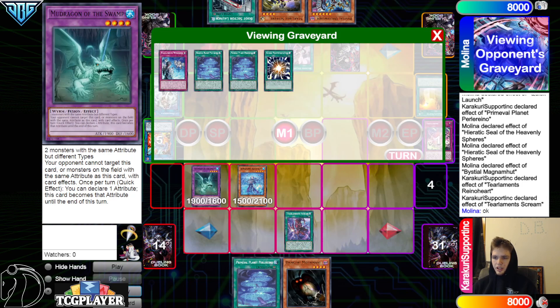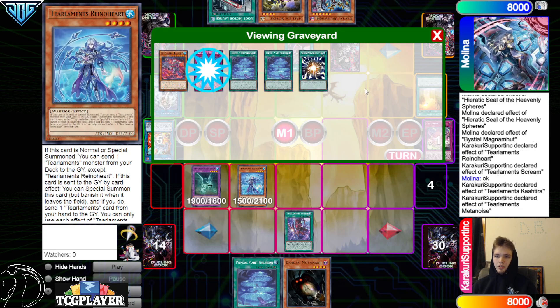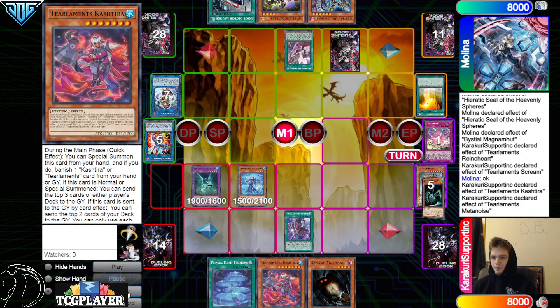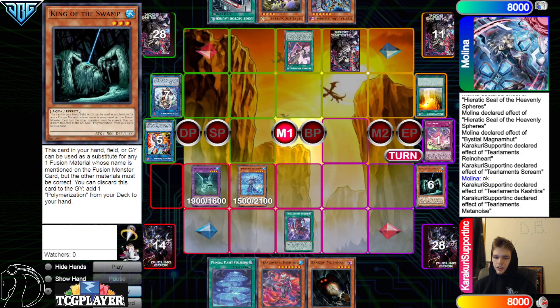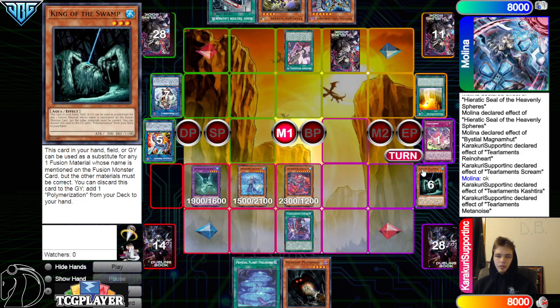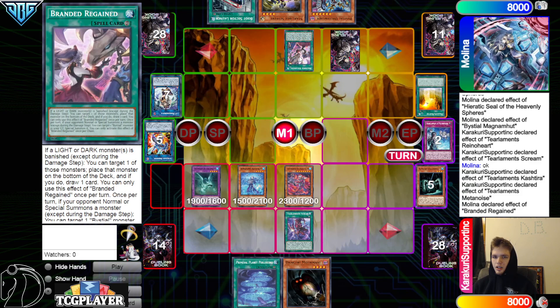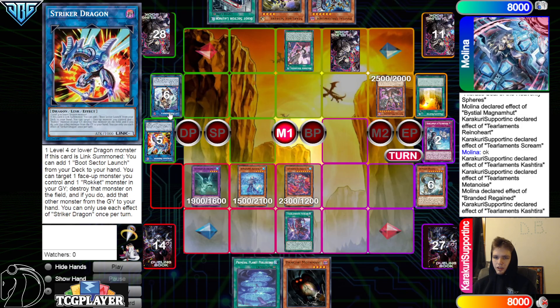Rhino one, Scream two. Mills Metanoise. They dump Tear Limit, cash Tear. Tear Limit cash Tear — one Metanoise two — add back Tear Limit, cash Tear. Mill Nessie, King of the Swamp — both good mills since they're Aquas. King of the Swamp can be used to fuse easily. Tear Limit cash Tear, banish to summon, then Tear cash Tear — one Regain two — to summon back Magma.